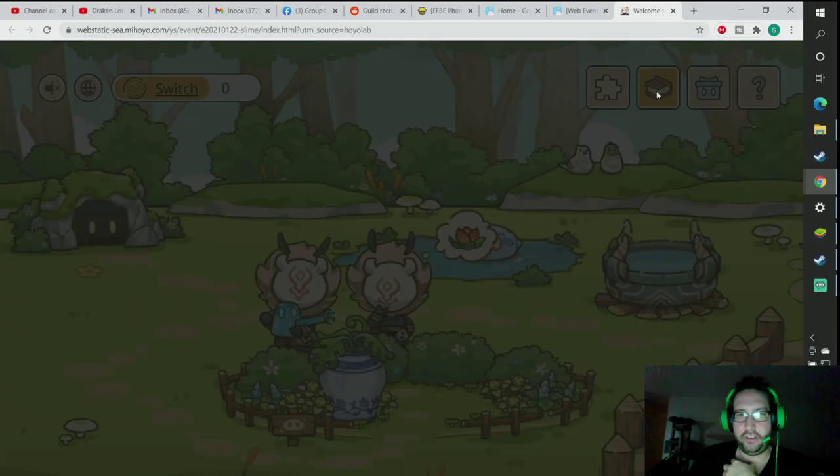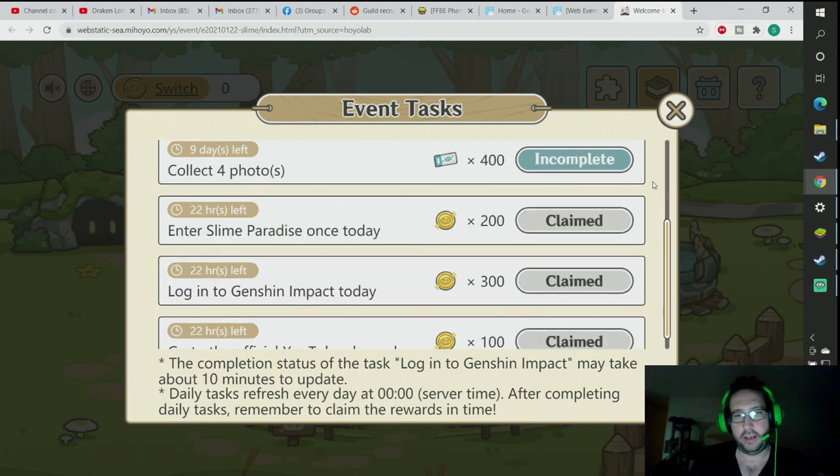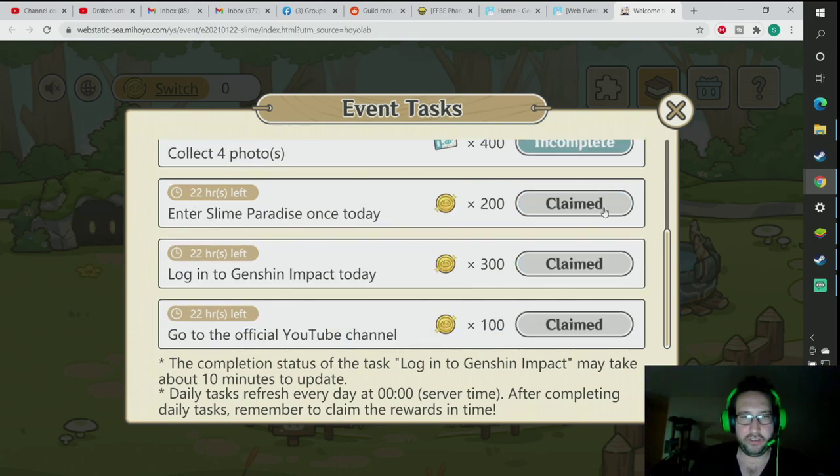Number two on these little tabs that you click will be your event tasks for each day. I've done mine already — they were pretty simple. This account should be linked to your Genshin account, and then you can get all these rewards. Enter it once per day and you get 200 of these old medals.